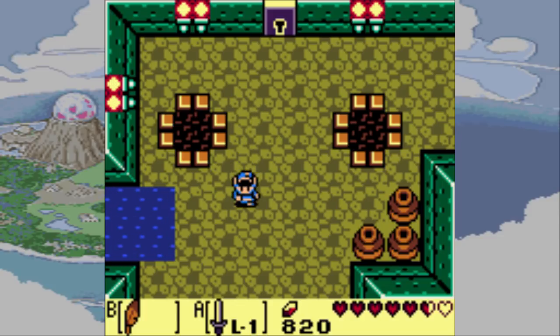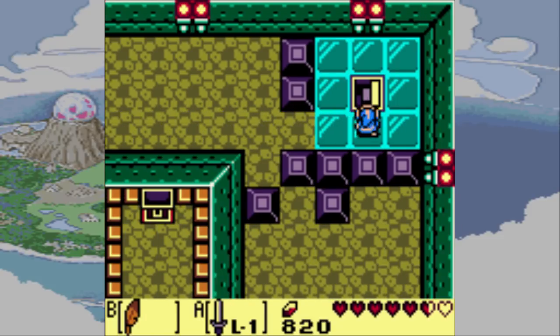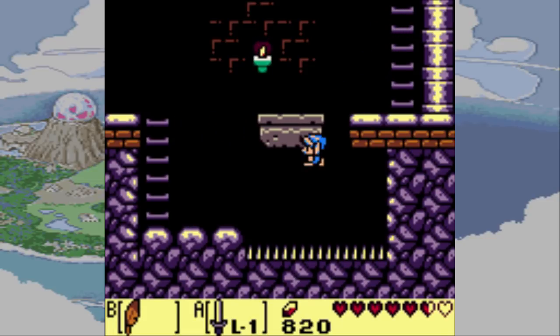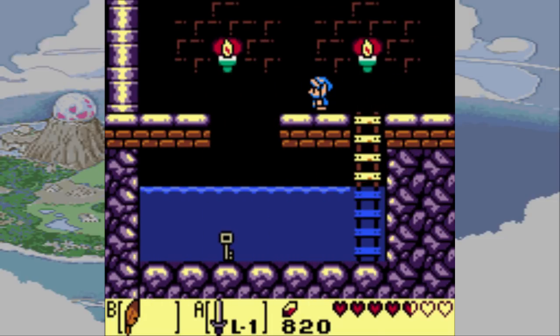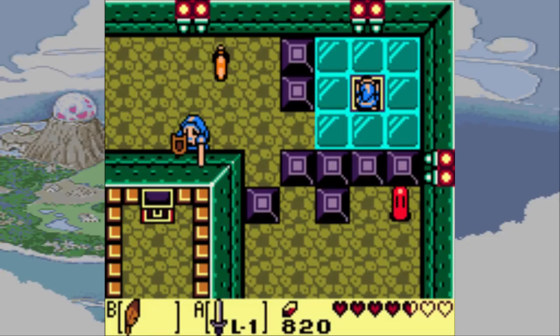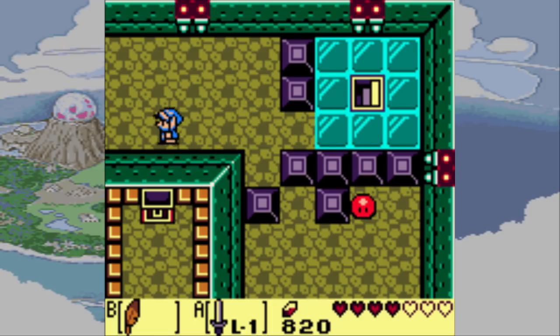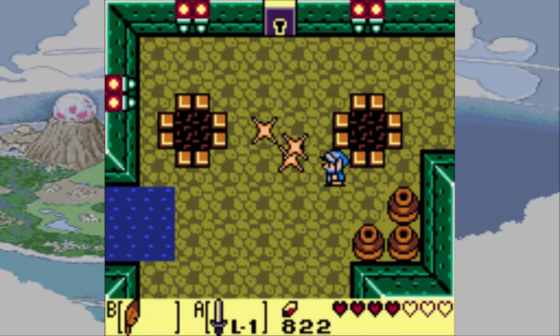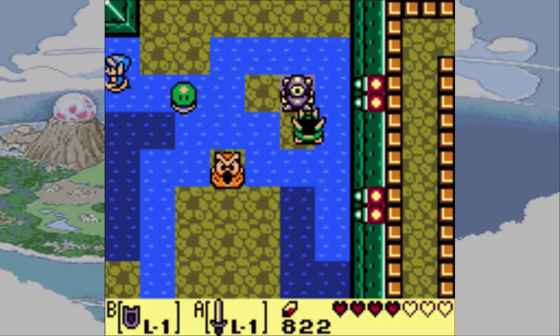Yep, there it goes. Yeah, we need to drop down there to grab that key. Actually, we can probably just go down from over here. Oh wow, I forgot how far that bounced me. I can't get that — unfortunately Link can't swim even in side view. I'm pretty sure all he has to do is hold his breath to get down there and climb back out on the ladder, but nope. The second he touches water, he just kind of drowns.